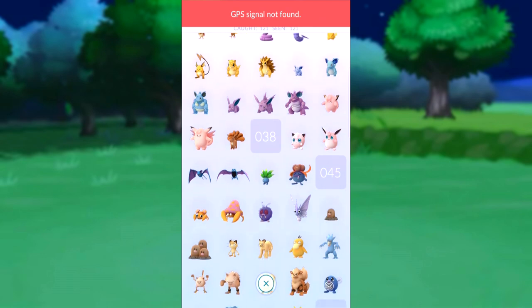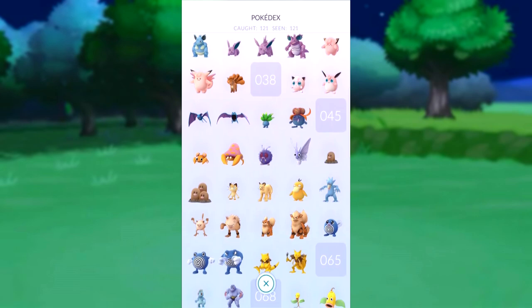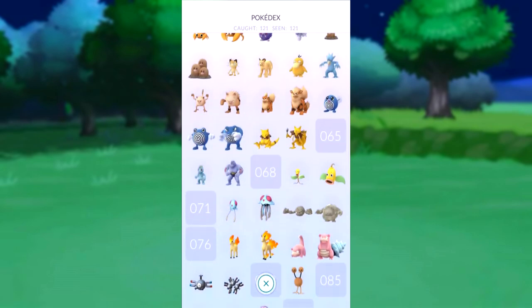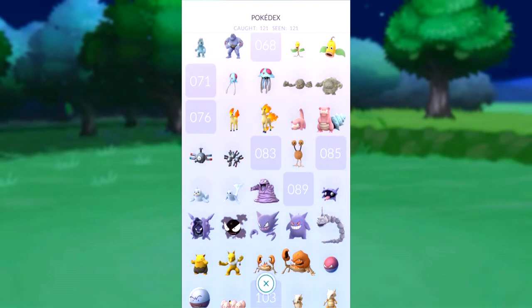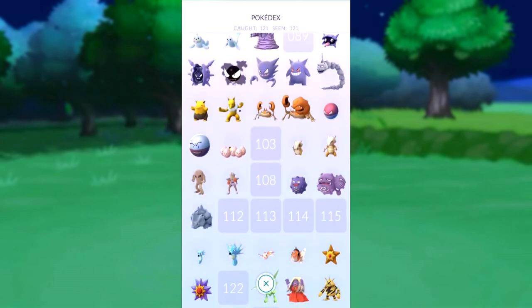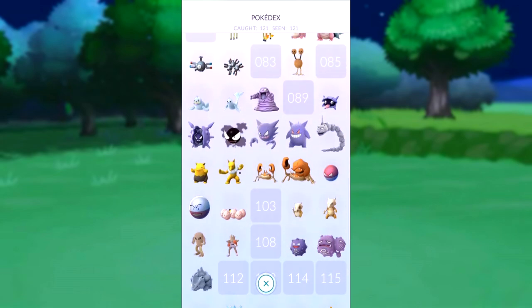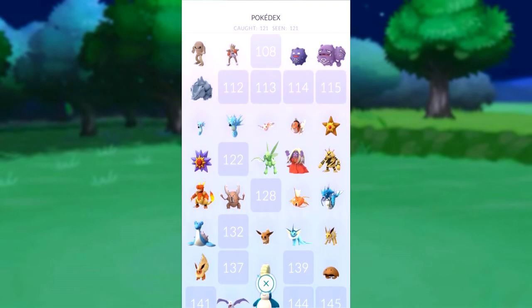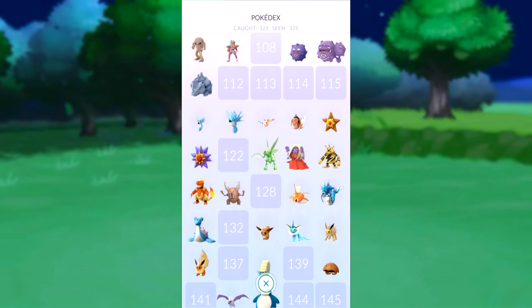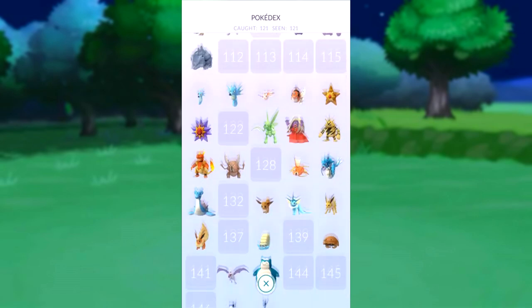I'm close to evolving four Pokemon — I need three Vulpix candies, two Glooms, four Bellsprouts, and one more Exeggcute. That'll bring me to 125 on the Pokedex. I'm actually planning, as I record this video, to go up to my closest city in a couple hours, so I'll be able to catch some Pokemon while I'm up there and hopefully get some pretty nice ones. We shall see though.